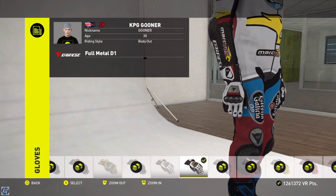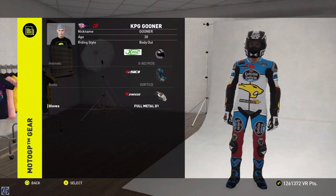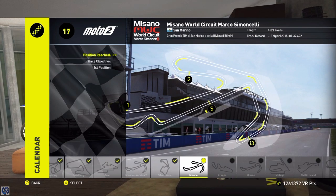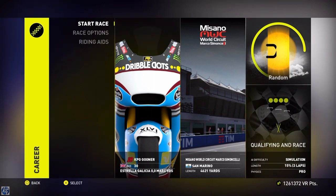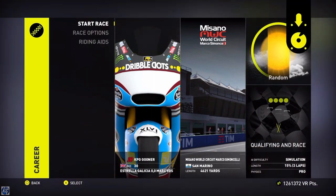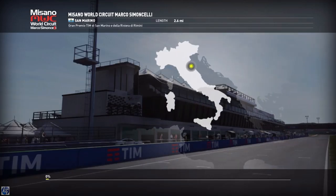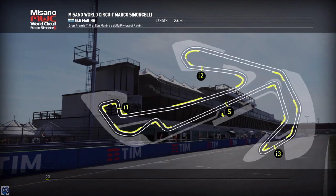Let's get straight into today's Moto2 championship race. We've got Misano World Circuit Marco Simoncelli - I absolutely love this San Marino circuit so I'm hoping for a good result. I need to keep going because me and Zarco are so close in the championship. I think I'm a little too far ahead of Sam Lowe's, but he's still going to try and challenge, so we've got to be good. Let's get straight into qualifying.